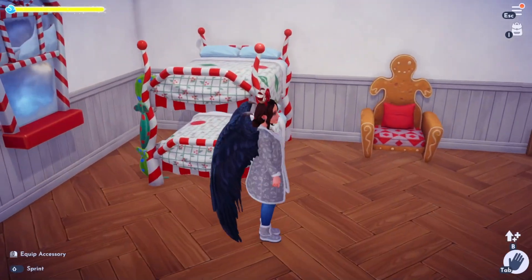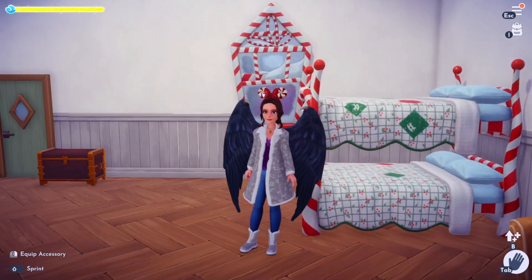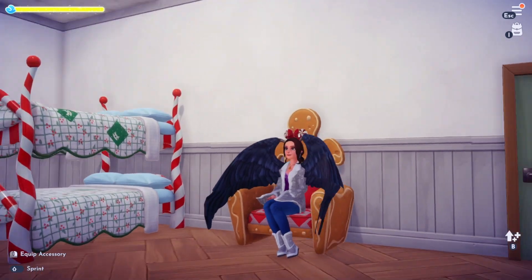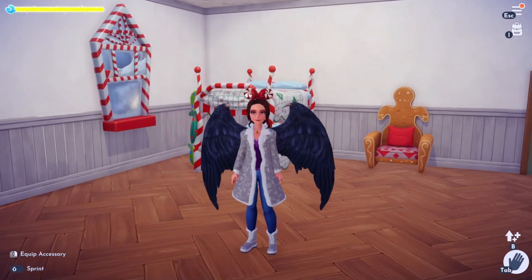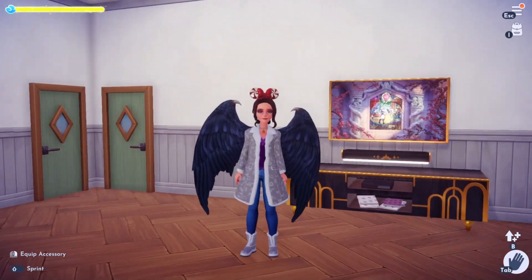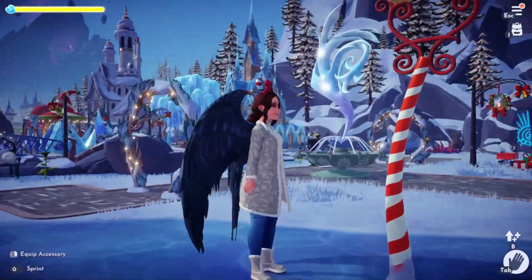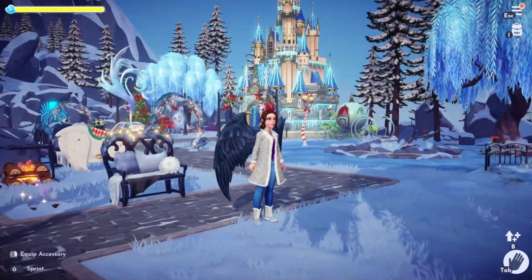Here is the candy cane window. These are all items from Christmas Town in The Nightmare Before Christmas - they look kind of Dr. Seuss-ish to me, but they're definitely Nightmare Before Christmas. Here is the chair - can you even sit with those wings? Oh my gosh, how cute is that! The candy cane light post is outside. Here is the TV stand and the TV, which looks more like a piece of artwork - there's no interacting with it.